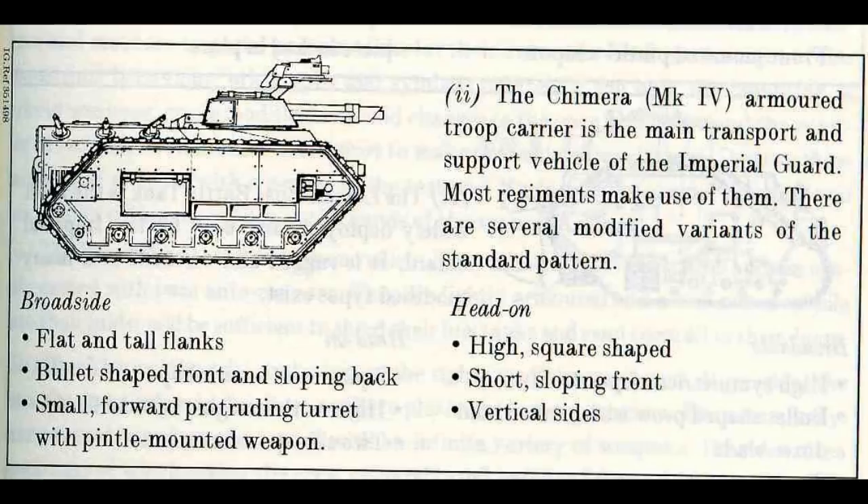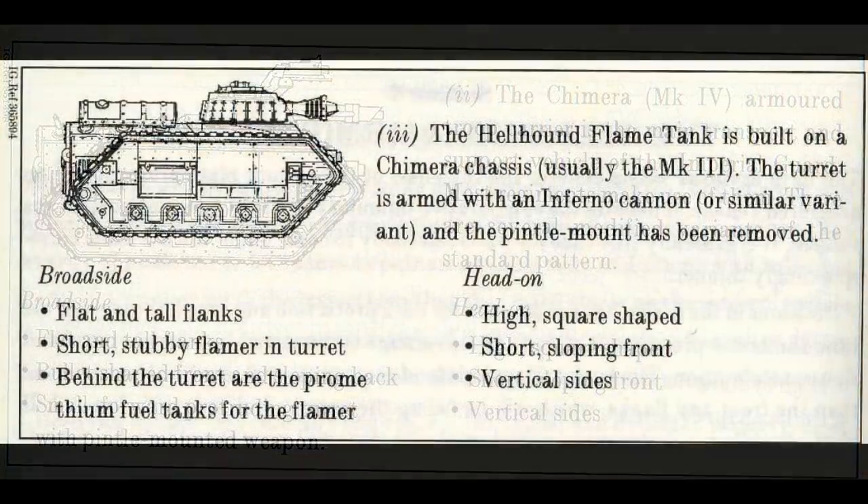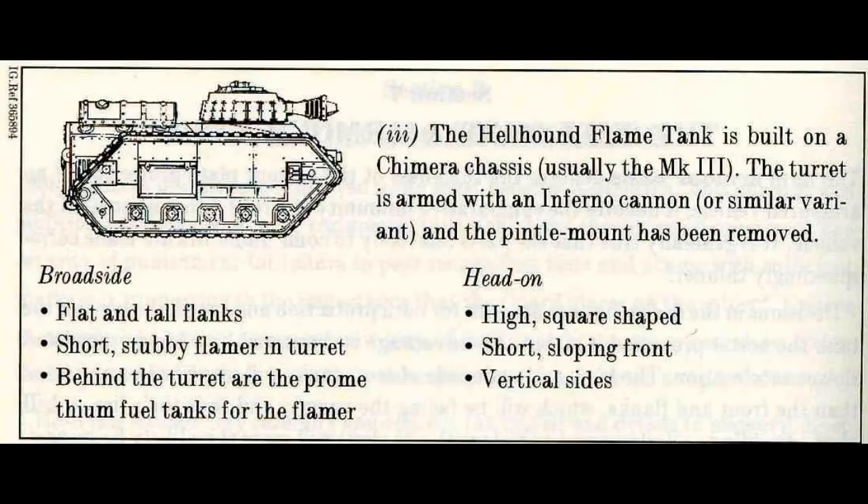Section 5: Instinctive Identification. Identification of different armored units must become instinctive. This chapter and additional training from your regimental tutors will force this prospect on you. The severity of punishment for failure to pass recognition tests and exams with sufficient marks is in proportion to the importance that the guard places on the subject. Failure to recognize an enemy armored unit may allow it to inflict needless casualties. Pouring fire on a friendly tank is similarly damaging, and is considered a capital offense.